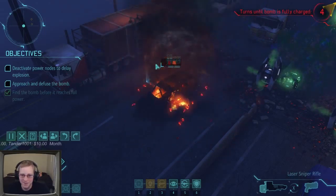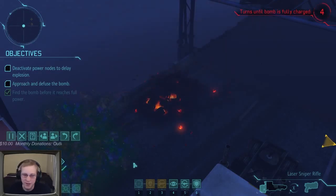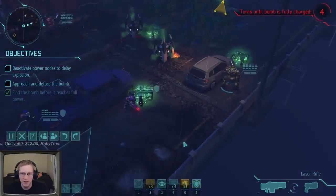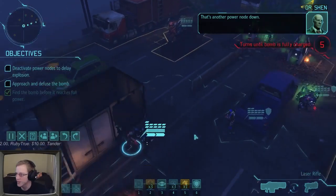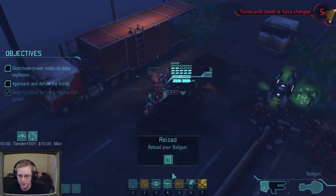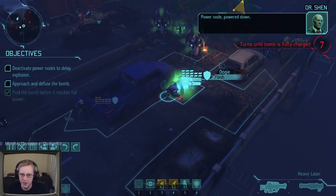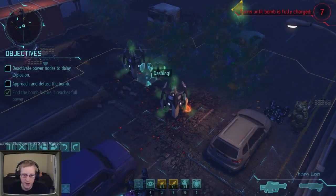The car exploded and Silver Rice took some damage - I knew the truck would explode but wasn't paying attention to the car next to him. He's still okay and Our Wings will go heal him. Tander reloads. Our Wings disarms the power source, then dashes to Silver Rice to heal next turn. Skelgaroth and Silver Rice reload. Flash Striker moves up to the side of another power source and deactivates it. Oogie deactivates his power source and dashes toward the next one.